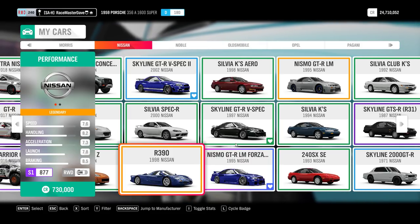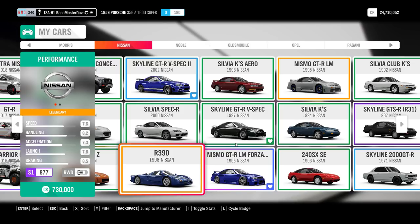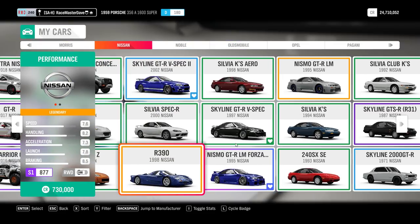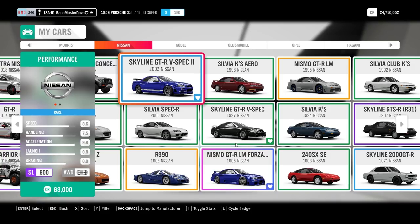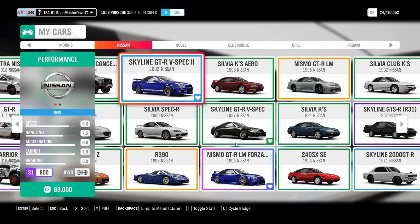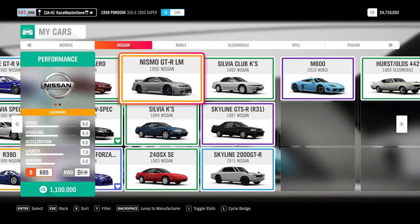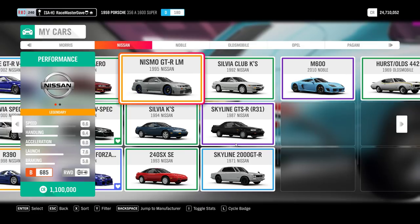The Nissan R390 you can definitely buy - I bought it; it's one of those three cars. In this car's mastery perk tree there is the Nismo GTR LM Forza Edition, which as far as I know is not available from wheel spins - so you need to get it out of this car. The Nissan R34 GTR is the first reward card you get if you play through the Street Scene campaign. The Sylvias and similar cars are available in the auto show. Even the non-Forza Edition GTR LM Nismo is something you can win in wheel spins but cannot buy in the auto show.